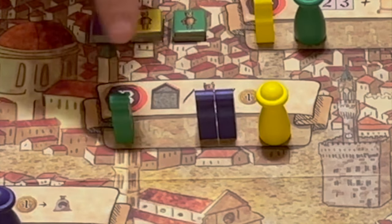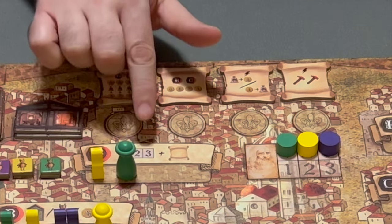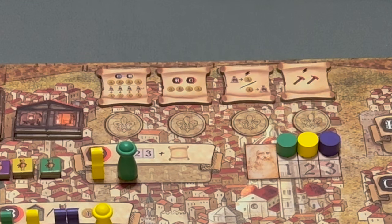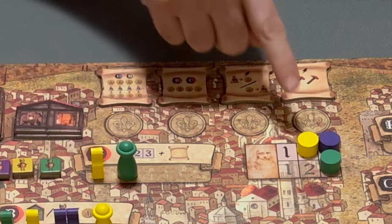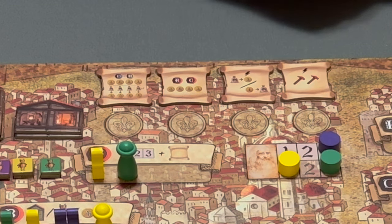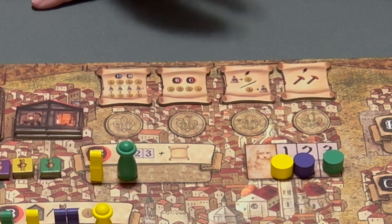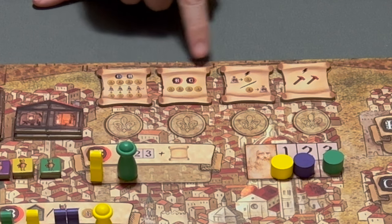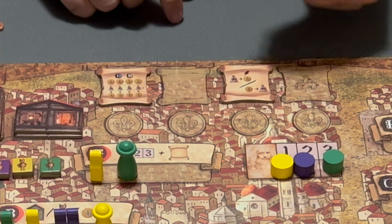If it looked like this: purple would go first with two influence, yellow second with two influence but placed later, and green going last — they placed their piece first but have less influence. So yellow goes first, then purple, then green. Starting with A — the council — players use this to choose their turn order for the next round. Starting with the player with the most influence, that player chooses their position. Let's say green wants to go last in the second round, then yellow chooses to go first. In a three-player game, up to two players get to choose a council tile. Benefits are either immediate or last for one round. Any council tiles that are left will gain one coin at the end of the round.